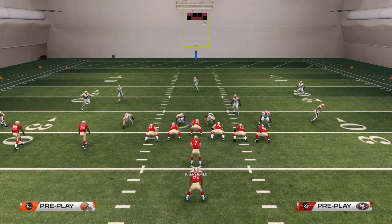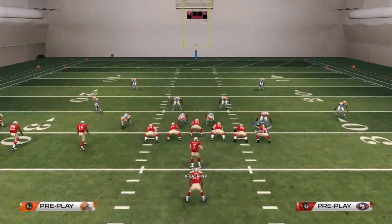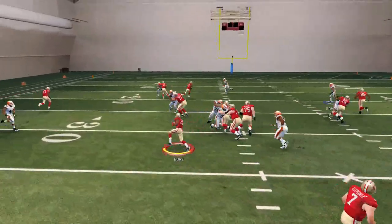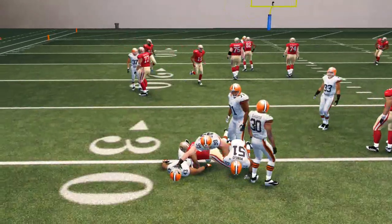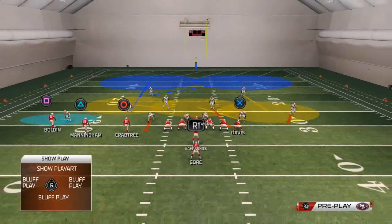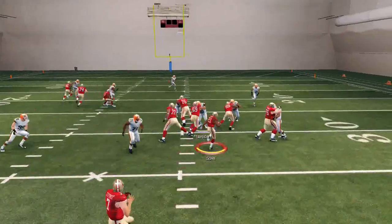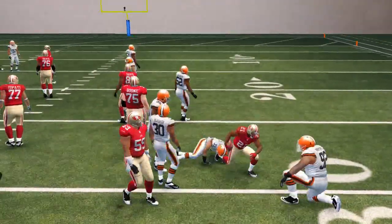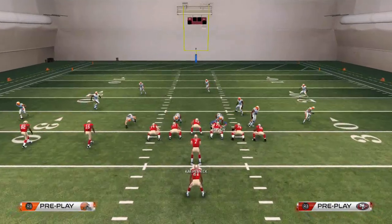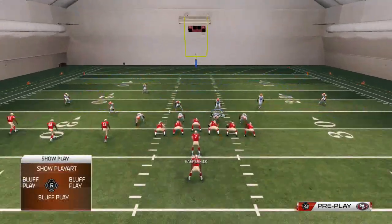If you pick the right side with your corner roll blitz it shouldn't really matter. Remember, pass commit is essential because we want our players to flow out more. That's kind of the key to run defense this year, which is ironic because we've been saying all year you don't want to pass commit - but we're finding you get a little bit better run defense when you pass commit. Another key part of run defense this year is flow coverage - you have to have flow coverage.